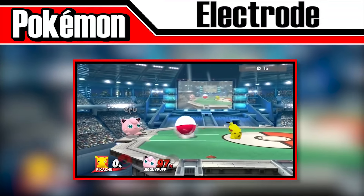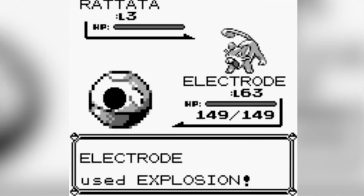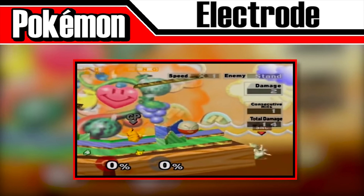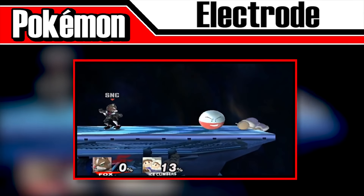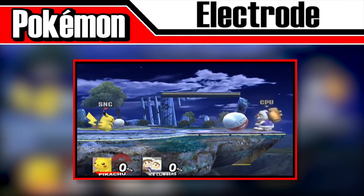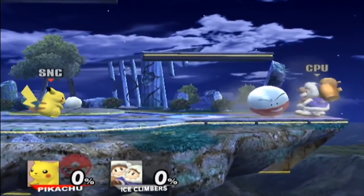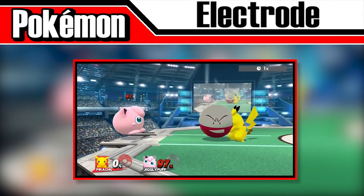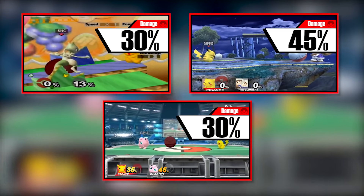Electrode is a Pokéball Pokémon in more ways than one. It uses the move Self-Destruct slash Explosion, where it essentially becomes a ticking time bomb. In Melee, Electrode grows dark before exploding and possibly KOing characters in its blast range, even at low percentages. It can even be picked up and thrown at other players, but it can hurt its summoner. In Brawl, it kept the same function but now has a chance to not explode and simply disappear with a very sad look on its face — or it pretends to fail just to explode a few seconds later. In Smash 4, it's the only Pokéball Pokémon who can one-hit KO, doing 30% in Melee and Smash 4, and 45% in Brawl.